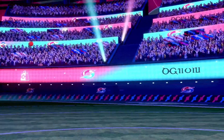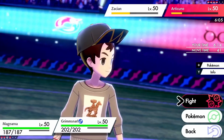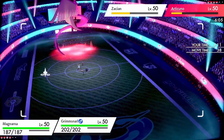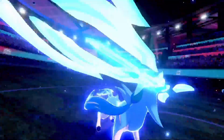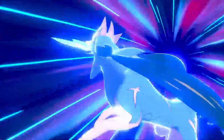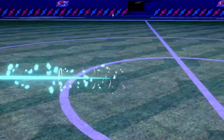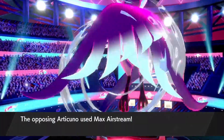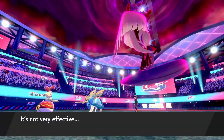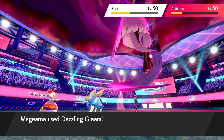I think it's okay to lock into Astral Barrage here — I'm probably going to die this turn and I just want chip damage — so I set up Reflect with Grimmsnarl to buff my team. I get off the Astral Barrage, but even if I live Behemoth Blade my opponent doubles down and knocks out Calyrex. I bring in Magearna and go for a Dazzling Gleam in hopes of knocking out one or both Pokémon.